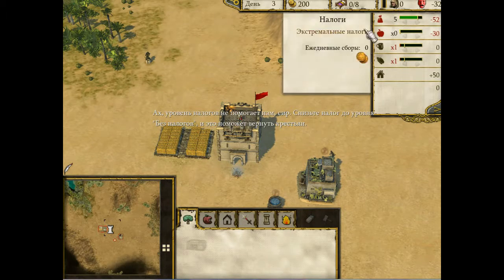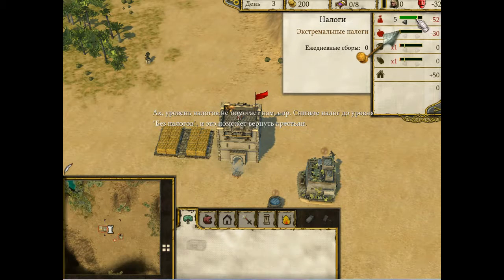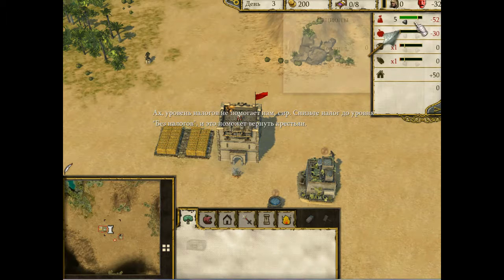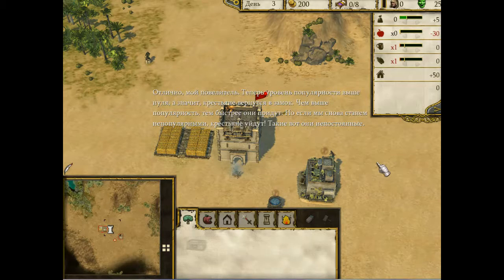Уровень налогов не помогает нам, сир. Снесите налог до уровня «без налогов», и это поможет вернуть крестьян. Хорошая работа, повелитель! Теперь у нас положительная популярность, и это значит, что крестьяне возвращаются в замок.